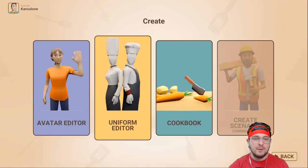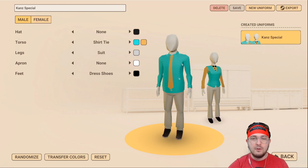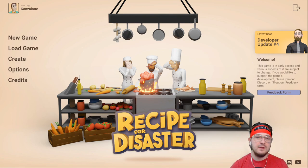I went into the uniform editor and I actually created my own uniforms. You can make male and female uniforms - I went on and created my own. This is going to be our male uniform, and then this is going to be our female one as well, so it's going to be a lot of fun. I'm really, really excited for this game. Thank you so much to the dev team that gave me a key for this game.